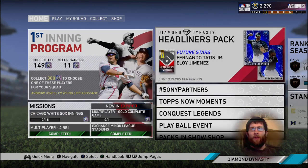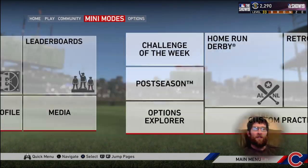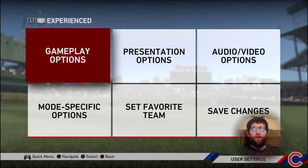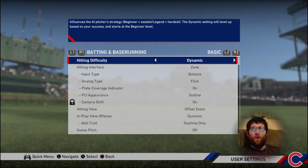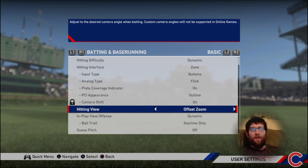Let me tell you what I like to do right off the bat. Let's go to the main menu to see where we can change some of the settings. That's the first tip: find your settings, find your hitter camera. This is probably the number one tip — find your hitting view.